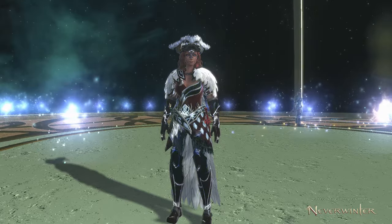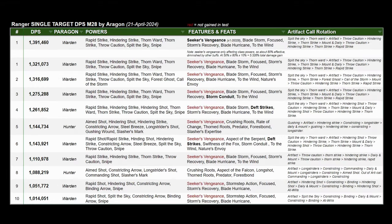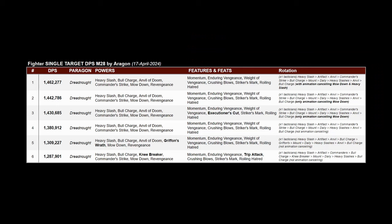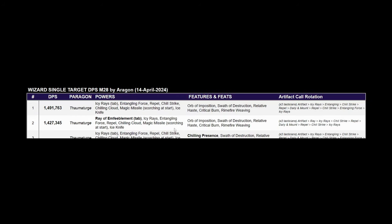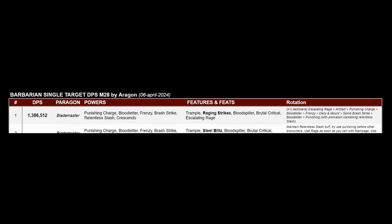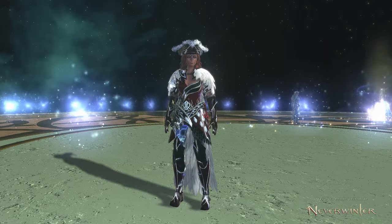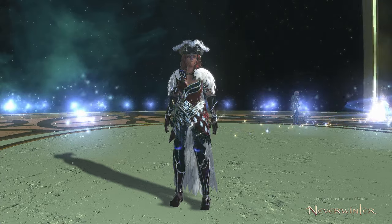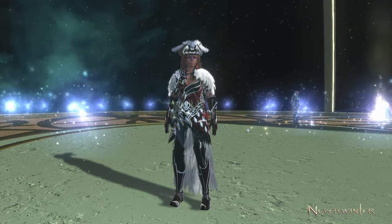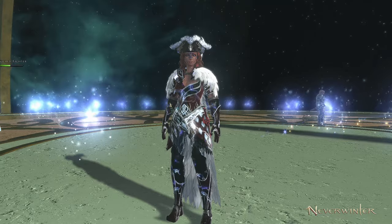Let's quickly compare rogue versus other classes tested. Ranger after all module 28 buffs was getting up to nearly 1.4 million encounter DPS. Fighter was about 1.46 million, wizard was nearly 1.5 million, and barbarian — which still needs further testing — was at nearly 1.4 million. Versus all of those, rogue is coming out on top by quite a bit. Hopefully that's insightful and shows what you could be playing on your rogue to maximize damage in boss fights. Thank you for watching, a massive thank you to all channel members, and goodbye for now.